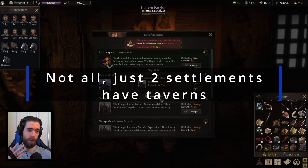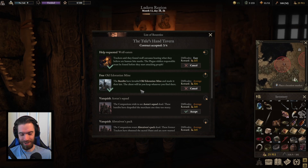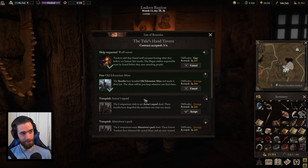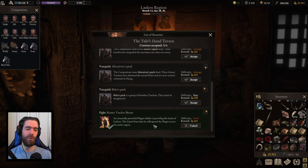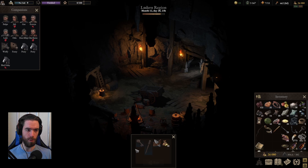A quick tip: there are three different settlements in the region, each with unique courier quests. You can pick up repetitions of the same quest from all three and receive the reward multiple times for the same job — for major objectives like fighting the Master Tracker champion, you can get paid handsomely as long as you've picked up all the bounties. The Old Edirannian Mine is guarded by bandits; you can get quests to clear them, and looting the chest inside gives you an ornate key.